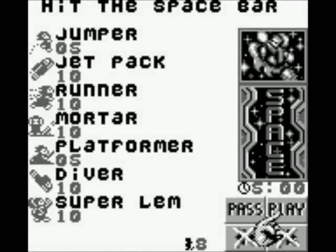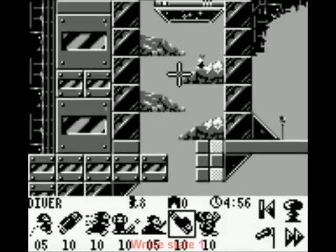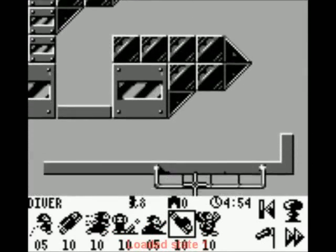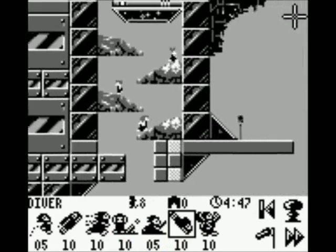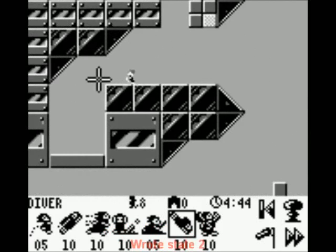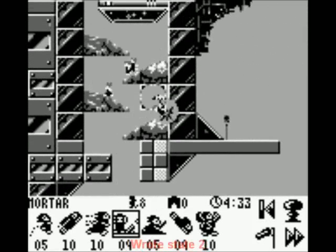Oh, there is one last one — Space! And hey, Mortar — nifty. And Diver. What would the advantage of Diver be? I guess just getting a tiny bit of extra oomph out of the jump? So instead of falling down, you instead dive down and go a little tiny bit further out — seems to be the case. And that can't be destroyed with mortar fire. That can!